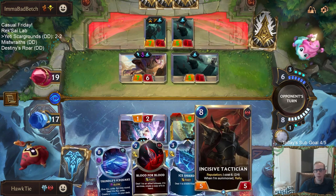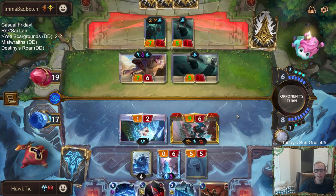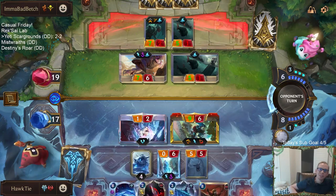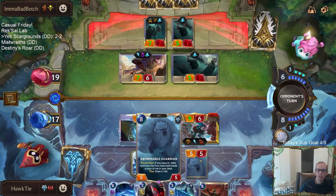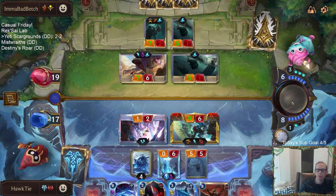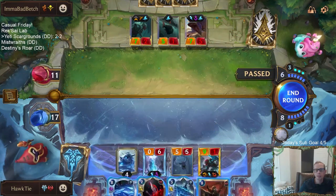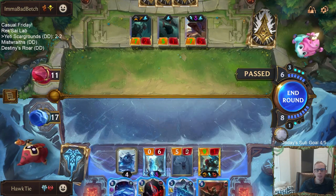My plan is to Rally and then be able to challenge this Xerxerath with a five-power thing. We have the Tactician Blood for Blood combo as well. I guess because of Reputation I need to be attacking with the Guardian — I didn't think about that. I didn't think about making this cost less. If I would have Ice Shard and then attacked with both of these, we could have made this cost six. I missed that.